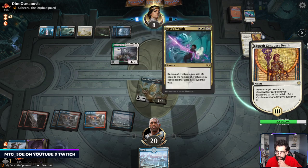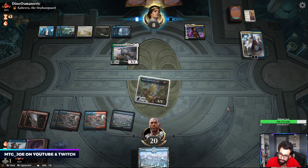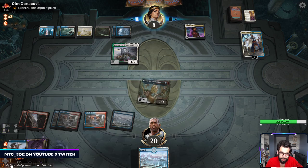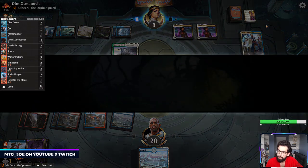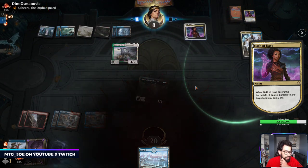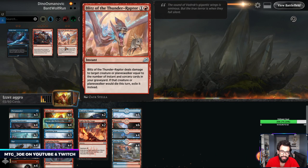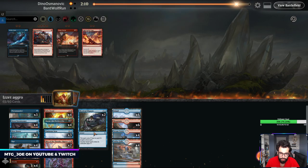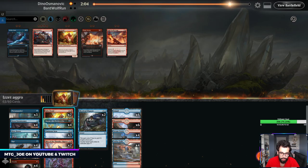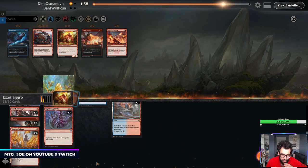Maybe I should have held off, but because they're going to get Teferi back - Teferi can bounce this Othokai and then kill it. I haven't played control decks at all, it's been all creature decks, so you build to play against creatures and then you never run into them. I probably want density of threats here, so Light Up the Stage could come out. They're probably bringing in more targeted removal, and they have Kaheera as well, so I'm going to trim a couple Kiln Fiends.